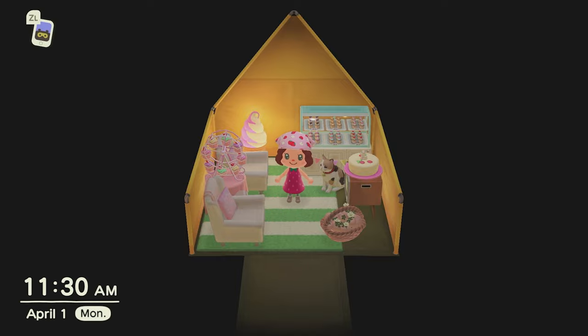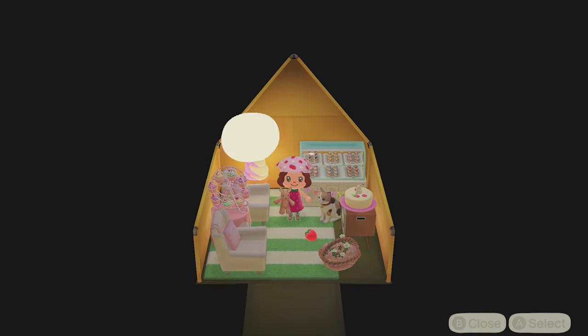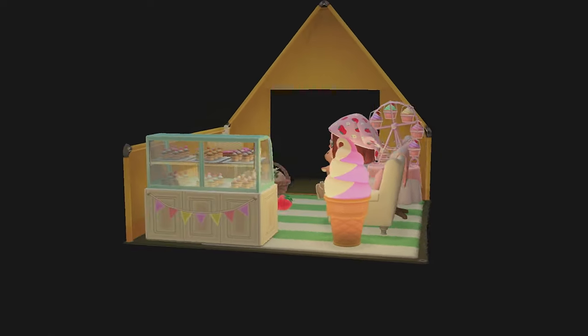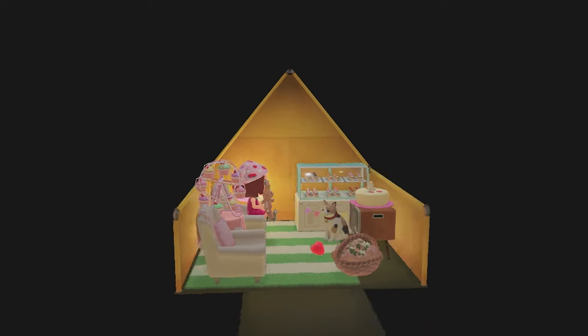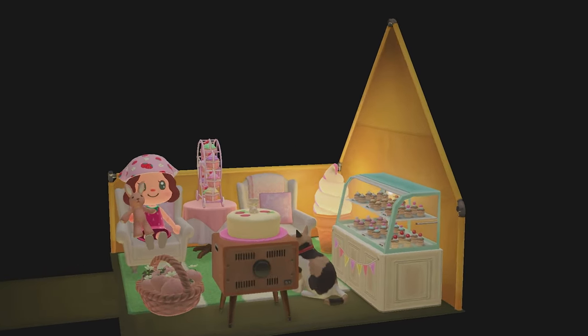Look how cute my little tent turned out — I love the cupcake ferris wheel! I also found this little bunny mod where you can hold it like a doll, super cute. But strawberry shortcake's house is not complete without some strawberries and some cake.